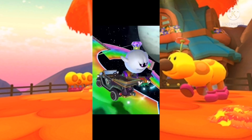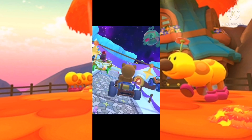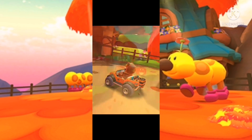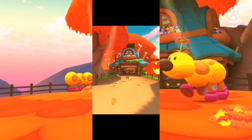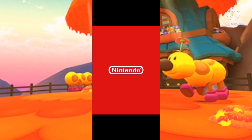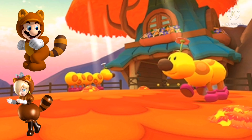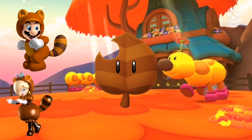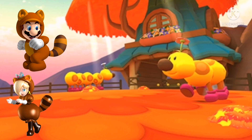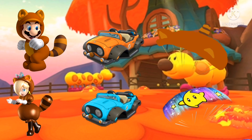I don't know what Tanuki Rosalina's set will be, but I'll predict it later on in the video. So the two mysterious drivers are Tanuki Mario and Tanuki Rosalina — both of them will have the Super Leaf. For Tanuki Mario, he'll have the Tanuki Kart and the Tanuki Parafoil. For Tanuki Rosalina, she might have the Blue Tanuki Kart and the Luma Parafoil.